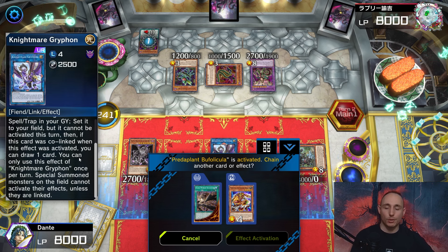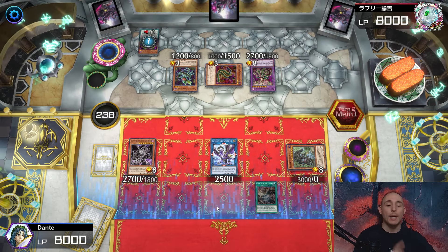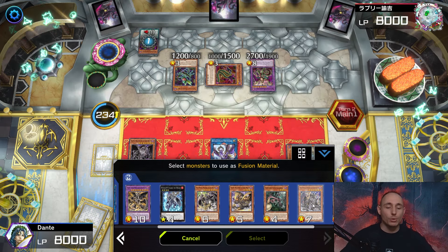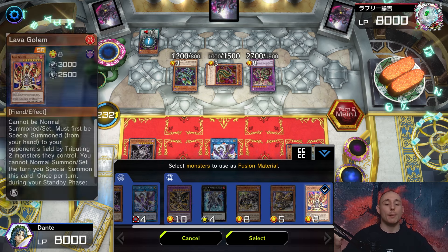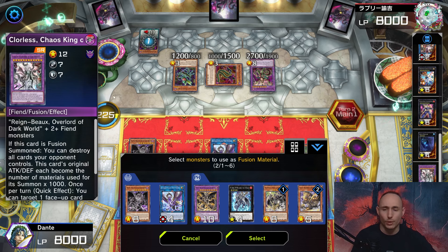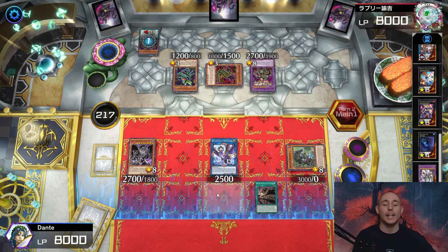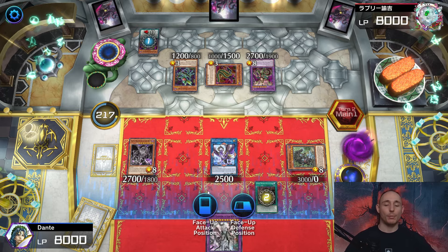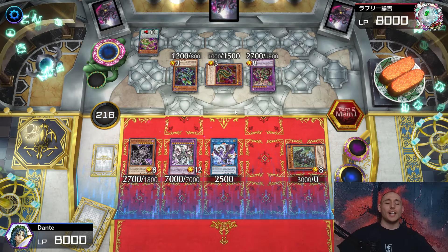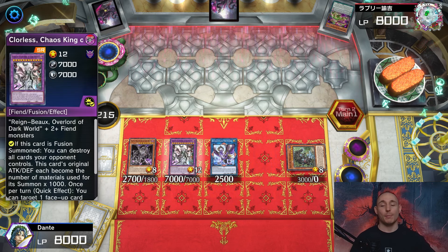Because my Griffin is on the field, special summoned monsters cannot activate their effects - so Dragostapelia is negated. Let's activate Dark World Ascension, fusion summoning to a zone Griffin is pointing to. Going for the newly released Colorless Chaos King of Dark World using Rain Beox from the graveyard, Chupacabra, Lava Golem, and more targets from the graveyard - using the whole graveyard just for fun! Summoning the newly released boss monster: Colorless Chaos King of Dark World! 7000 ATK and DEF. Activate its effect: board wipe the whole field and win the game! This card is amazing.